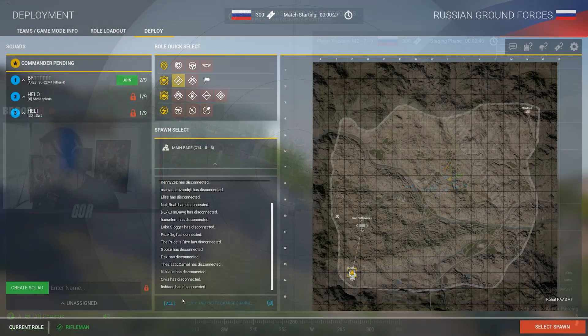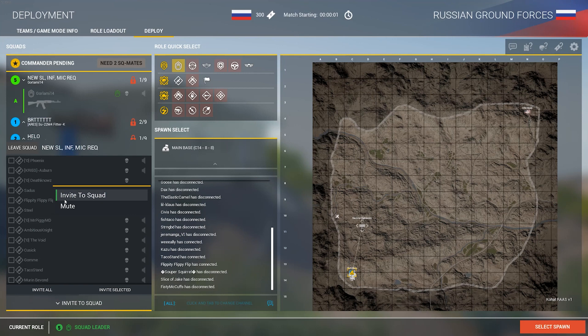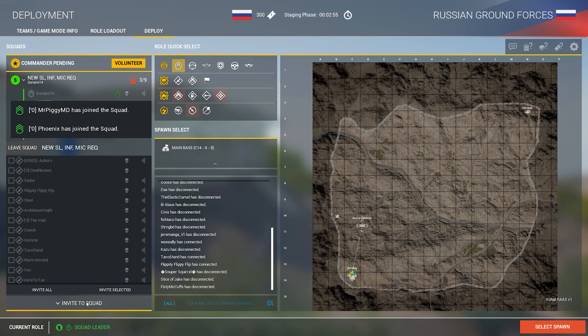Moving on to your first round of squad leading. First off, you'll need to make your own squad — you can go with a locked smaller squad or the full squad, whichever you feel the most comfortable with. When you make a squad, you have the option to name it as well. For your squad name, type in 'New SL Infantry Mike Required.' This will allow players in-game to know that you are new to the squad lead role, you're going to be playing as infantry, and they need to have a microphone if they want to be in your squad.